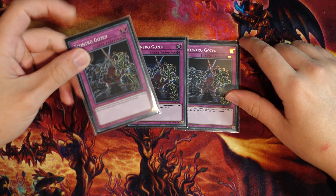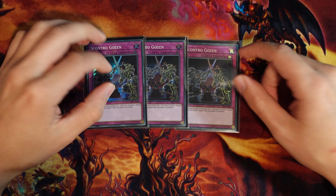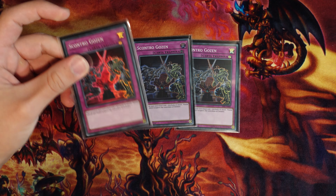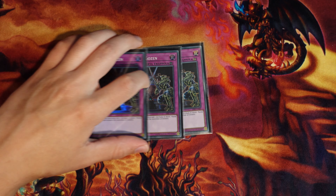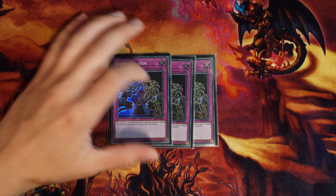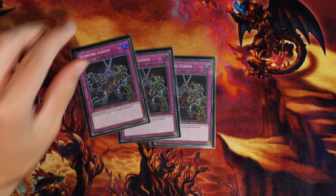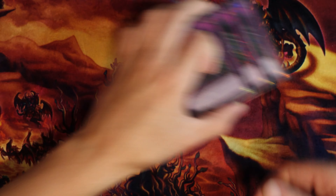Goes and Match is a phenomenal card — you can lock your opponent with Stealth Kragen and a Marbled Rock play. I sided this in against Dino and Swordsoul to be like kaijus and stuff. In theory I should have sided this in against Tear too, but I was too cautious. I should have because I would have played around Lava Golem and won even harder — misplay on my behalf. But everybody's playing Lava Golem and Sphere Mode, and having Goes and Match to stop that, along with your link-four and rank-four putting pressure on them, is enough.